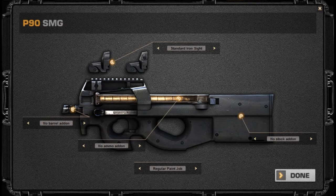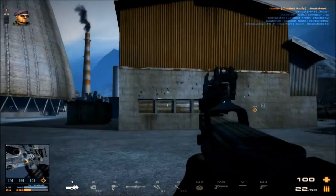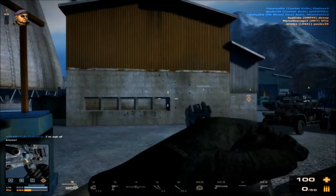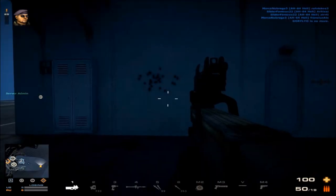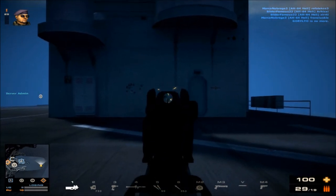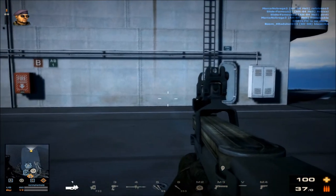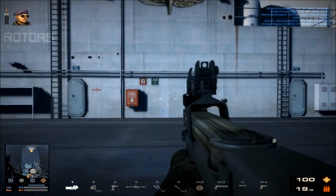The P90 — this is possibly the only submachine gun in the Engineer class that recoils to the right, which may be a major setback for accurate aimed fire for players not used to it. Deviation-wise, this weapon gains quite a lot over fire, especially over longer bursts — its 50-round magazine means you can spray without hitting much. However, its deviation and deviation reset over short bursts is very good. Its damage is almost identical to the UMP-45, suffering one less damage at close quarters.